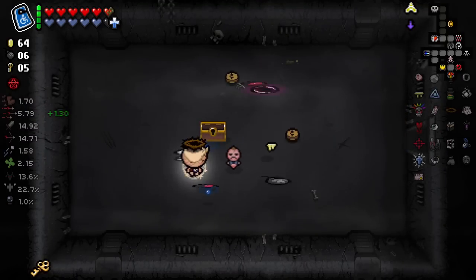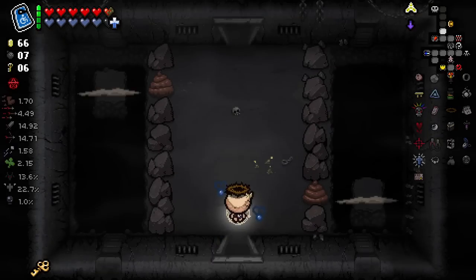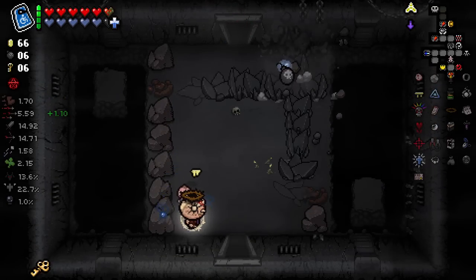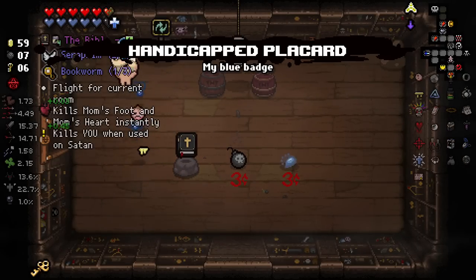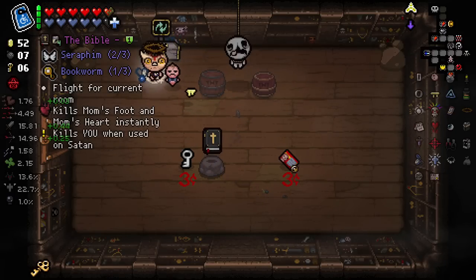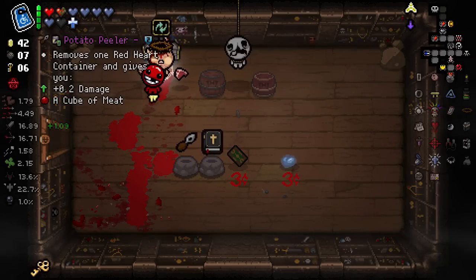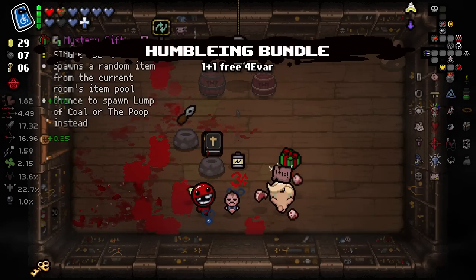Beautiful. Golden key at the minute as well, so let's open that up. 'For seven seconds, if you lack red health while you regenerate it, also gain...' Okay, that's kind of good - not for now, I don't think I need it, but I like the idea behind that. Holy Mantle has saved my ass on many occasions this run, I'm liking it. Got an extra soul heart there. Shop, please sell us some goods. Bible we obviously don't care about, but this is a pretty good shop for us - we can potentially purchase many a thing.